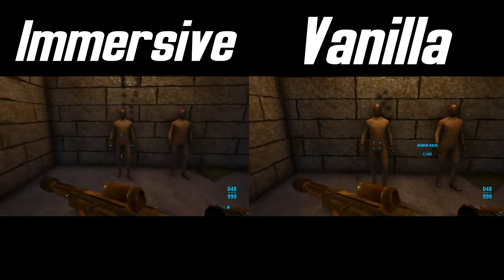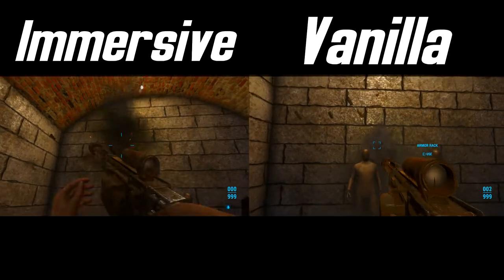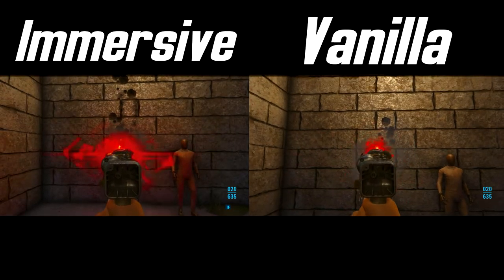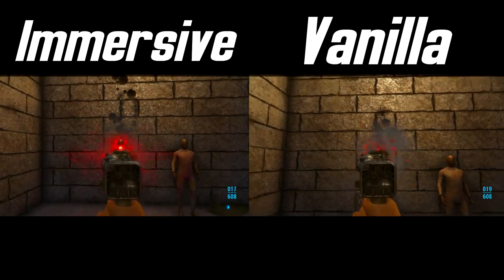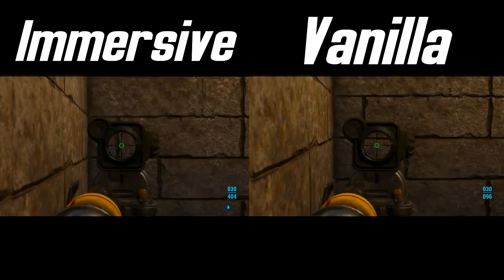One of the main changes is the effect it has on recoil. Ballistic weapons now have a more dramatic and harder to control recoil that you really notice, meaning that you have to seriously control your automatic weapons and shoot in short bursts. However, laser weapons now have no recoil because light doesn't have mass, so laser weapons have a huge advantage over all other weapons in this game whilst using this mod.